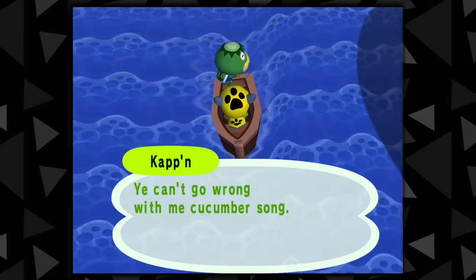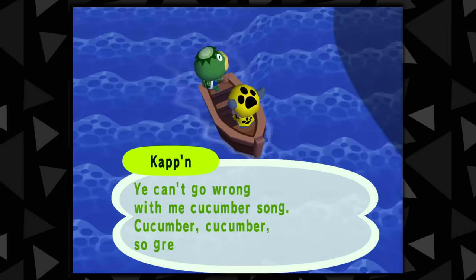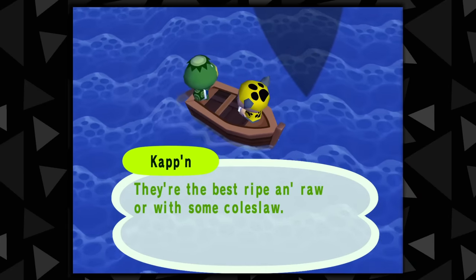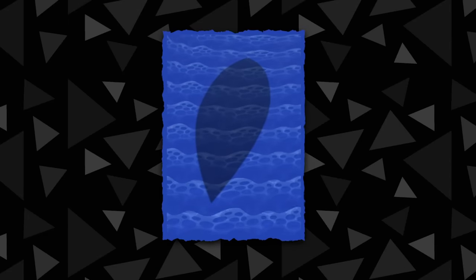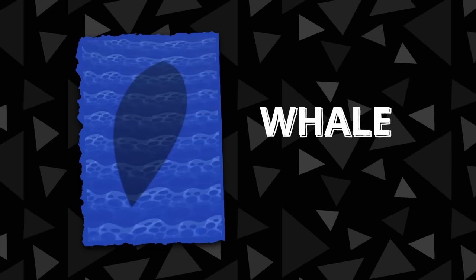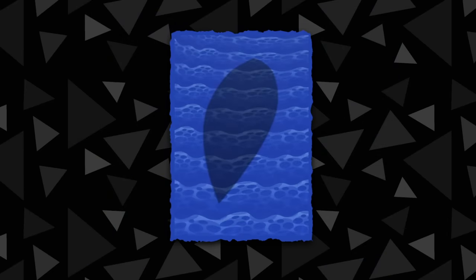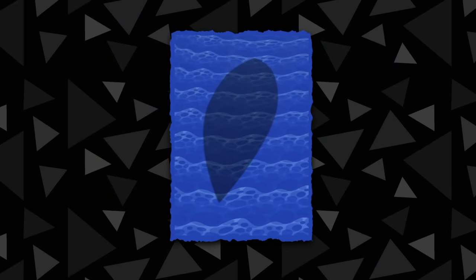A similar Animal Crossing legend and easter egg involves the humongous fish shadow that appears when you ride Cap'n's boat to the island. This huge fish has about a 1% chance of spawning, and can normally only spawn in the deep sea, far beyond our own beaches. This fish is actually not a fish at all — the game's code refers to it as a whale — and since it's only coded to spawn in the deep sea, you can normally only see it riding Cap'n's boat. Many people early on dismissed the whale as a rumor due to the extremely low odds of ever seeing one.